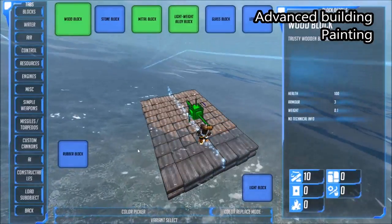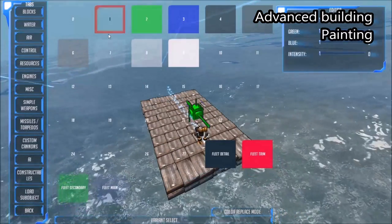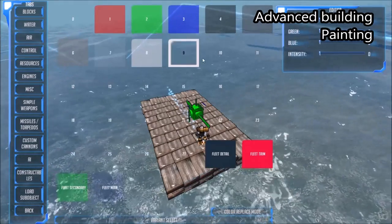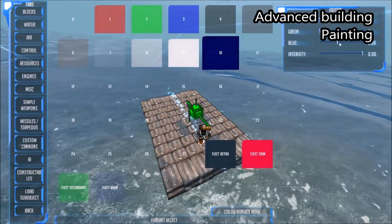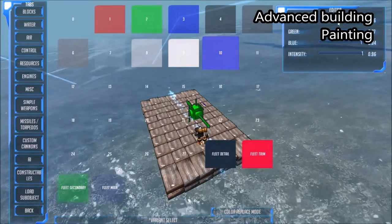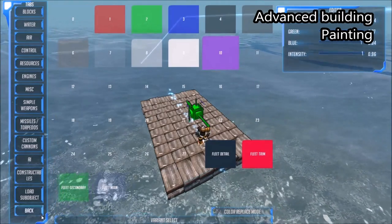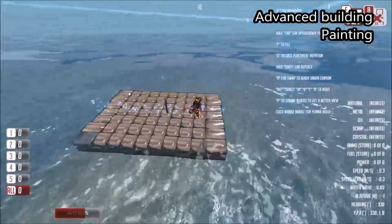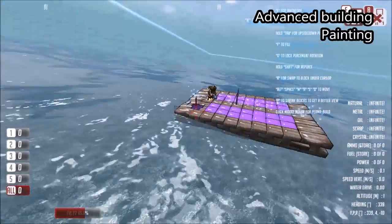The final thing I'm going to talk about in build mode is painting blocks in different colors. We go to the color picker where we've got a palette of 32 different colors. I'm going to pick color 10, increase the intensity, make it more blue, a bit more green, and add a bit of red until it turns into a purple color. We go to color replace mode, and when we click, rather than adding or removing blocks, it just changes the color.